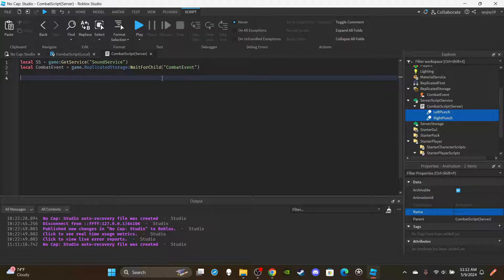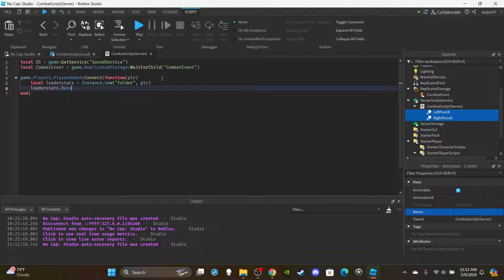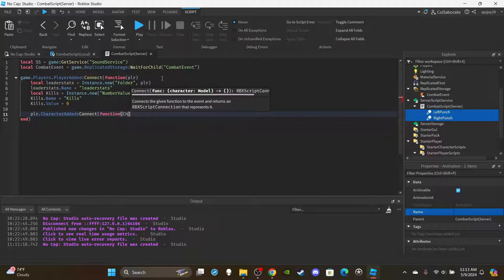Set up the first function for when players join: `game.Players.PlayerAdded:Connect(function(plr)`. Inside, create the leaderStats folder: `local leaderStats = Instance.new('Folder')`, parent it to the player, set `leaderStats.Name = 'leaderStats'`. Then create the kills value: `local kills = Instance.new('NumberValue')`, parent to leaderStats, set `kills.Name = 'Kills'` and `kills.Value = 0`.